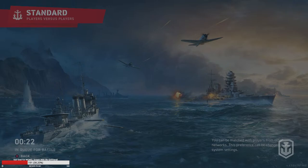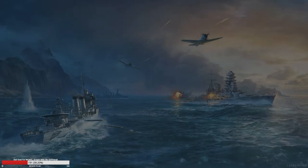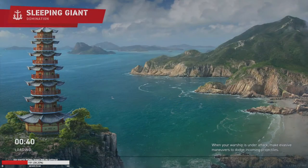For those who don't know, Saipan is pretty broken — not a whole lot you can do against it even in an AA monster like the Iowa. You really have to be running an AA cruiser or a Friesland to properly deal with it.